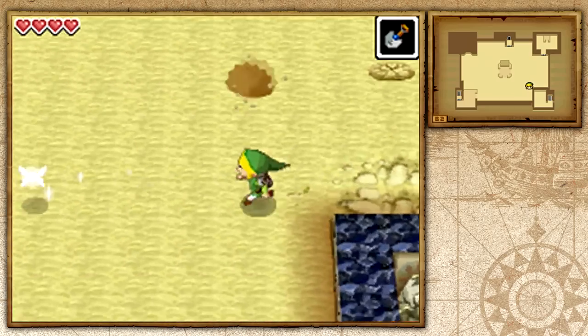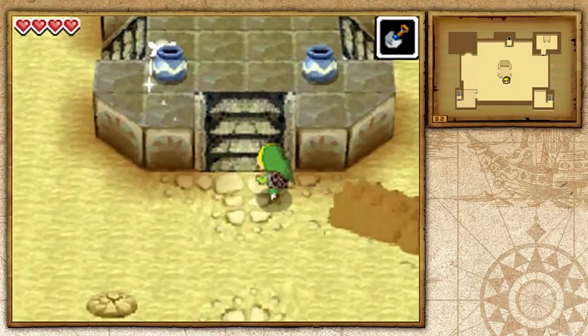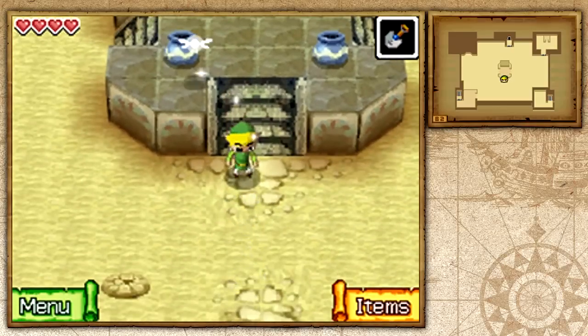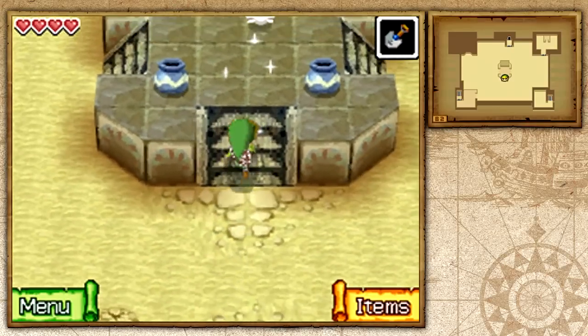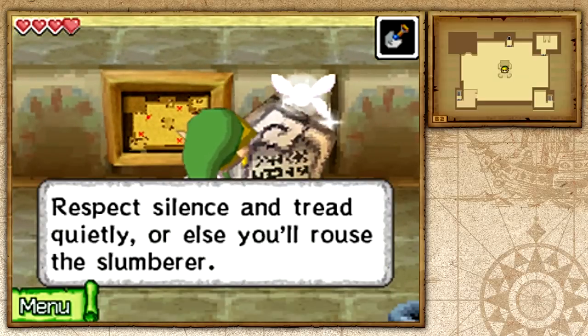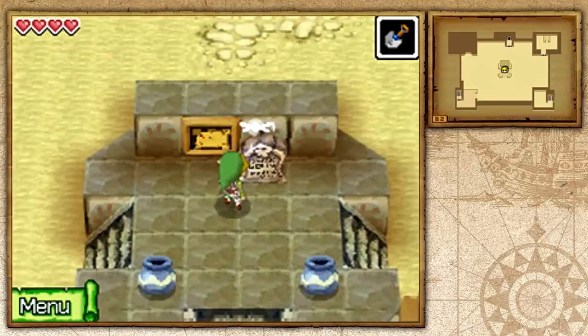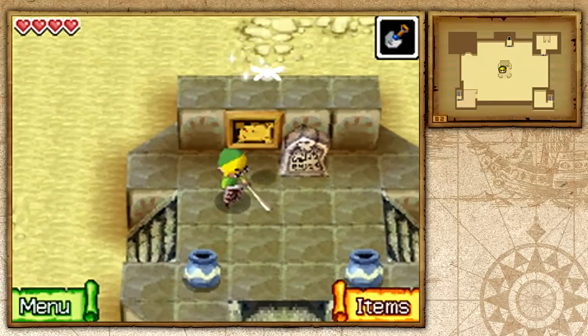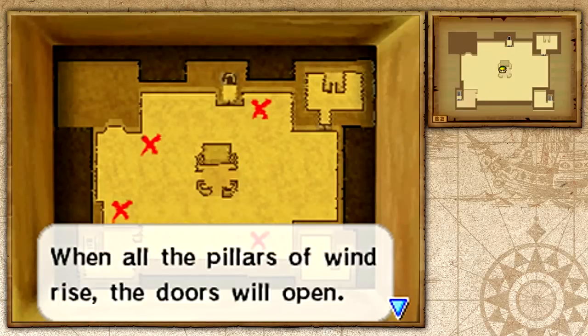We're going to need our shovel for this. As you can tell there are these enemies that sense the sound you make when walking — they're going to try to eat you up. So we're going to try to avoid them. If you go ahead and read this sign: 'Respect silence and tread lightly.' Basically, that's so you can avoid the enemies. But I don't really care — I like running around and having them chase me, because I'm not afraid.